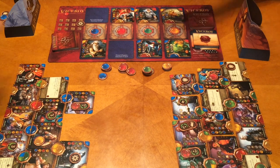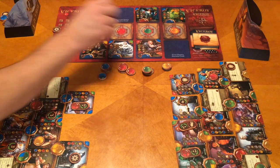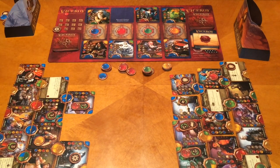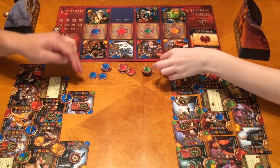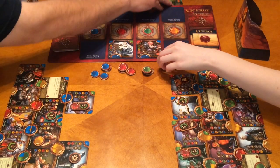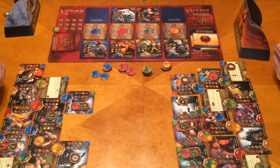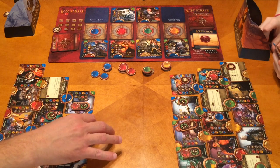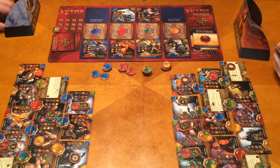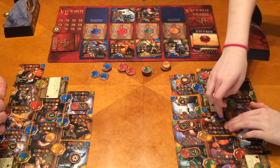They forgot to move the auction cards up again — a common mistake noted. Round nine auction: Tim gets blue, Megan gets yellow. Tim deploys the Warlock — costs a red, a blue, and uses his yellow infinity stone. That gets him a plus three scroll. Megan plays a card at level four — costs a green, a blue, a red, and another blue. She takes eight gems: two of each color.